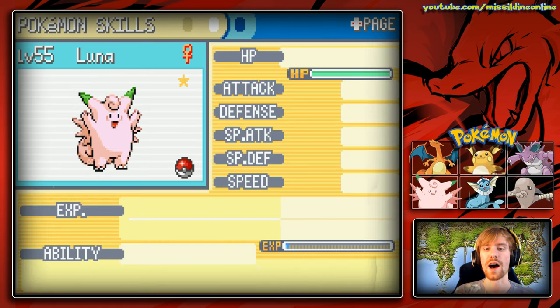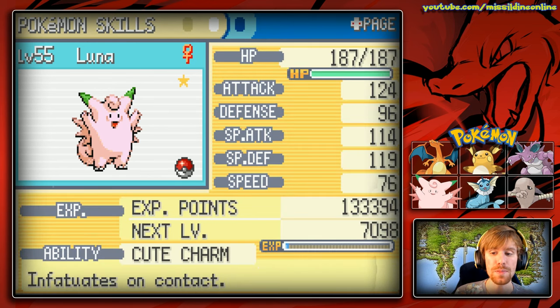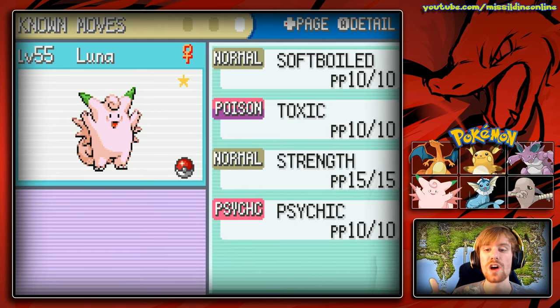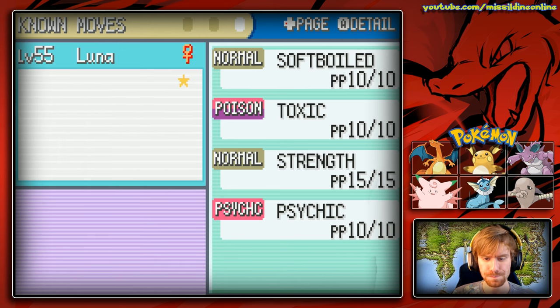Next we'll look at Luna, our very own shiny Clefable — a Normal type holding Leftovers with a Brave nature. The Leftovers will help with sustain. She's not as great a tank as I'd like, but her HP is pretty big. Her defense is 96, not great, but her special defense of 119 is pretty good. She has the Cute Charm ability and she is female, which is worth keeping in mind. She knows Soft-Boiled, Toxic, Strength, and Psychic. Soft-Boiled lets her heal while Toxic wears down opponents.